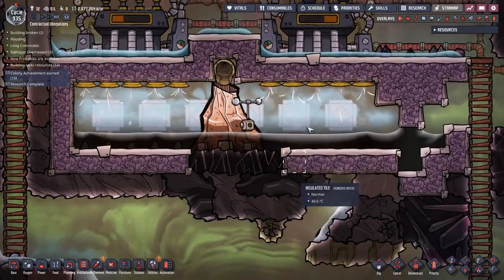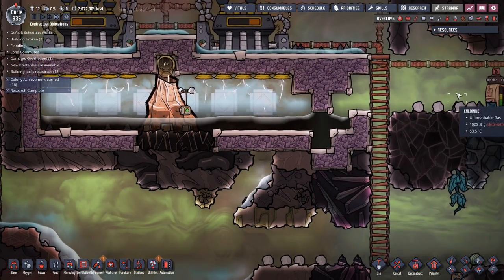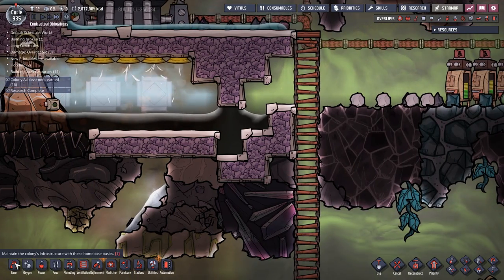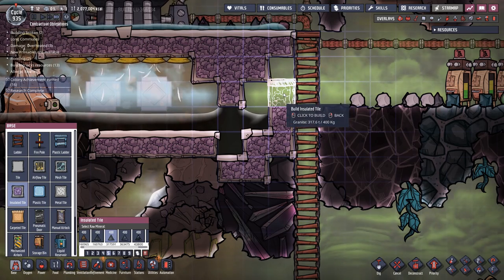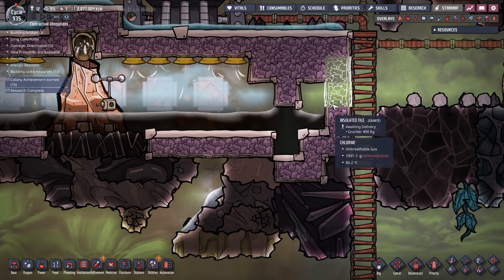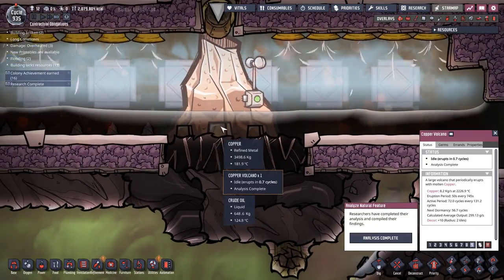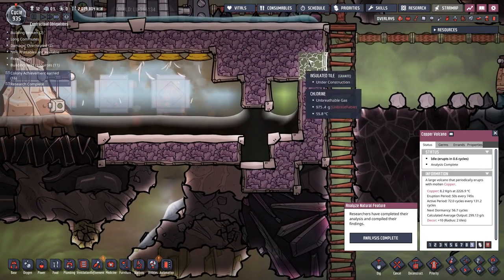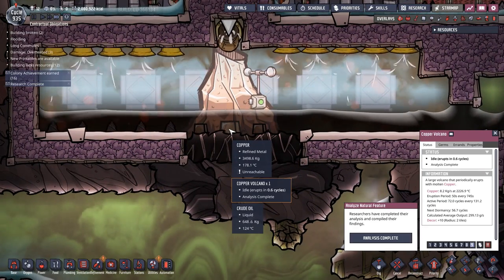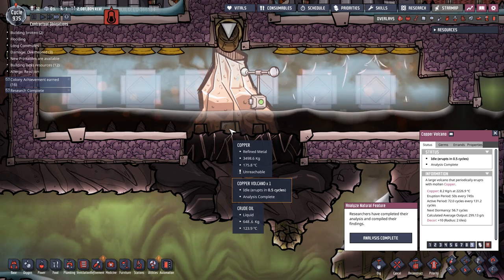It's erupting in one cycle and we're still getting heat out of that copper - still running, still producing power. Loving it! Look at the temperature of the copper - it's less than 200 degrees now. We could just leave it so the dupes come in and take what they need since it's not going to be that hot. But my preferred solution is to seal this up to keep the heat in and turn it into power. When the volcano goes dormant this will cool down to around 125 degrees - then you can unseal it, let them take it, and cool it down in some cool water. That's kind of awesome.